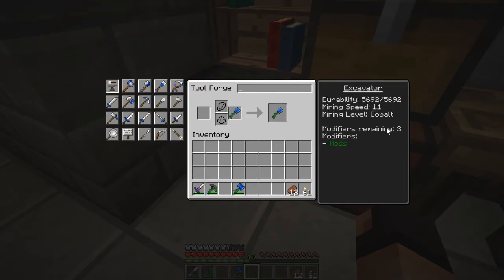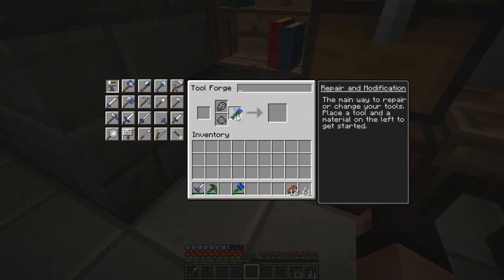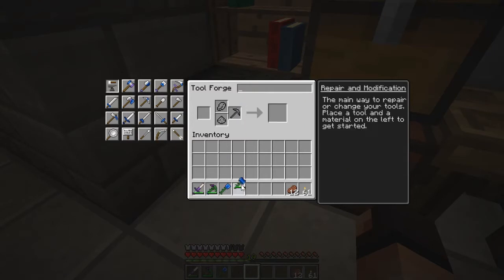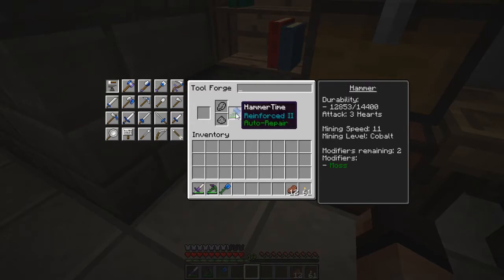I just got moss and I still have three modifiers remaining. So that's nice. This guy on the other hand only has two modifiers remaining. Hoping to get at least haste. I don't know about wasting any lapis on this — it doesn't make much sense. So I might go all out and do two hastes, that way I can really mine really fast. Auto repair is nice — that way it keeps the durability up.